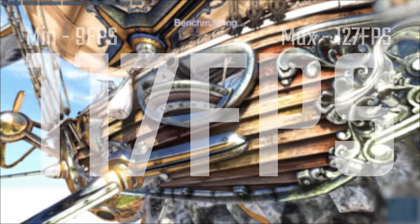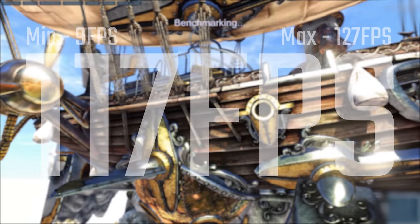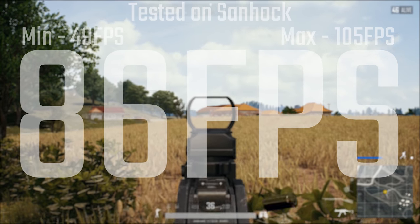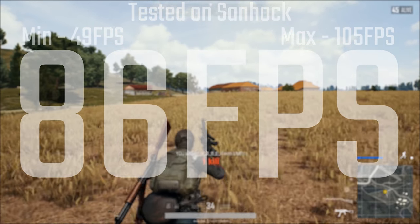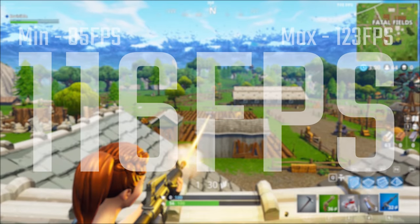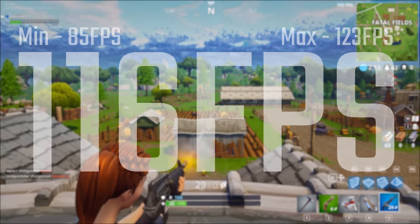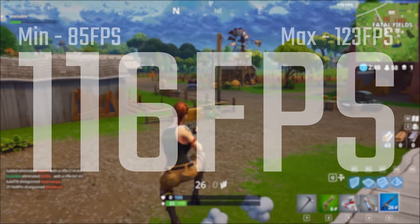In terms of Unigine Heaven, we have the exact same average of 117, with a minimum of 9 and maximum of 127 — bear in mind this is a synthetic benchmark, so the low minimum isn't a concern. In terms of PUBG tested on Sanhok, we have 86 FPS with everything maxed, 49 FPS minimum and 105 maximum. And in Fortnite, we have 116 FPS average with 85 minimum and 123 maximum — pretty consistent, pretty reliable, and an overall great gaming experience, especially on that 120Hz display.